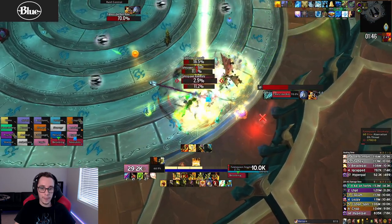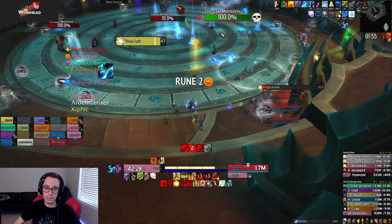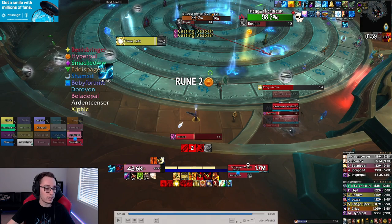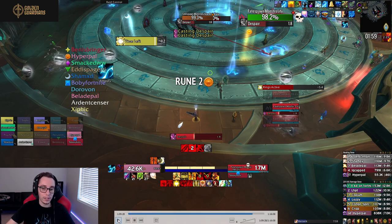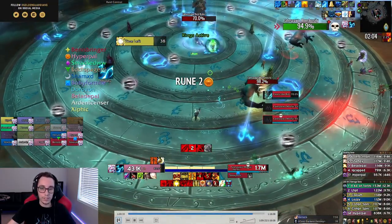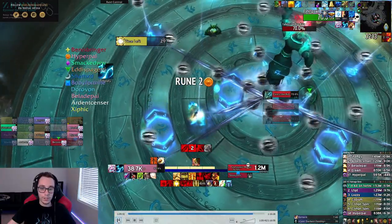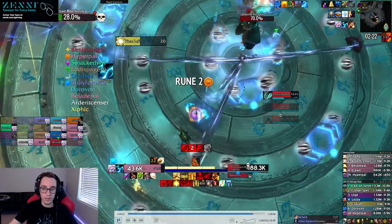There will be a spawner that appears right on X that your raid needs to be mindful of. In the intermission, I always mark one add with skull - it's always the right side one - because you want to kill one add as fast as possible to give leeway and make it easier on your tanks. These adds will start casting Despair when they're halfway to the raid. Despair has a 25-yard range, so you want to wait for the Despair cast then run to your rune, or run past the adds before they cast. If you don't have an immunity, wait for the previous beam to cross and then you all rotate the same way.